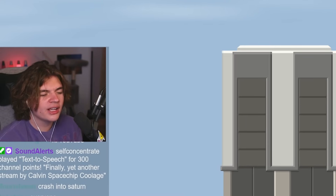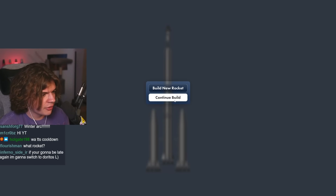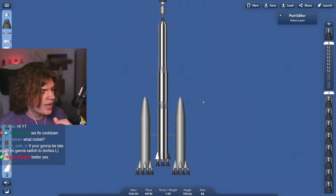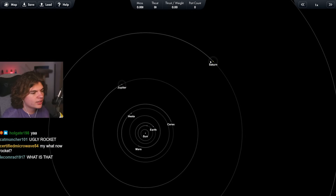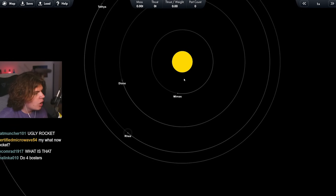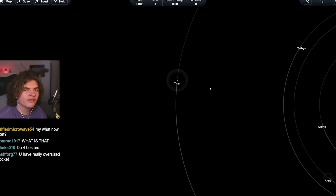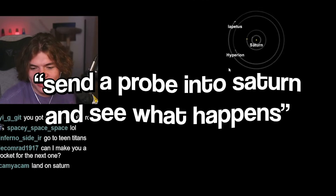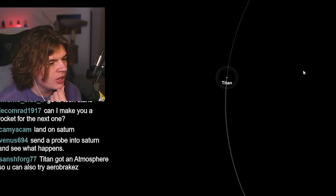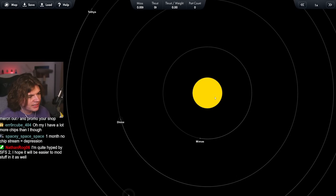The goal is to go to Saturn, look at the rings, and probably land on Titan, so we're going to send a probe. Last time we went to all of Uranus's moons, but we're starting over. I want to see if the mod has methane lakes on Titan, fly close to the rings, and send a probe into Saturn to see what happens. Maybe we could build a rocket with two probes — one lands on Titan, one flies into Saturn.